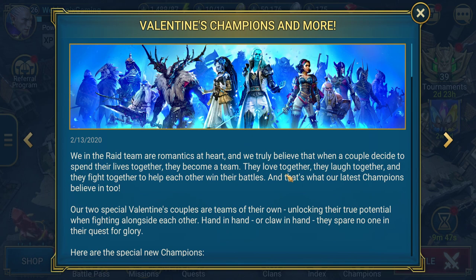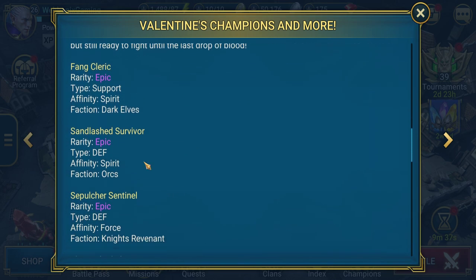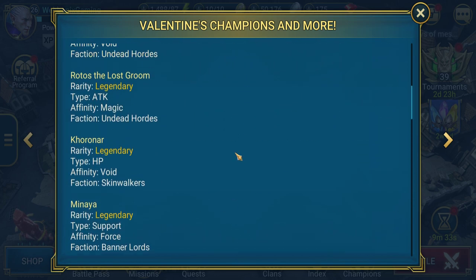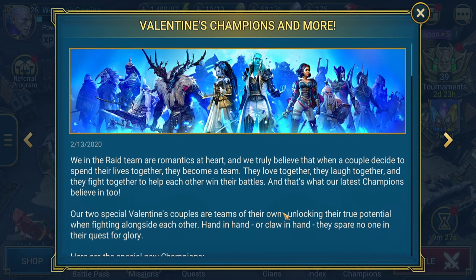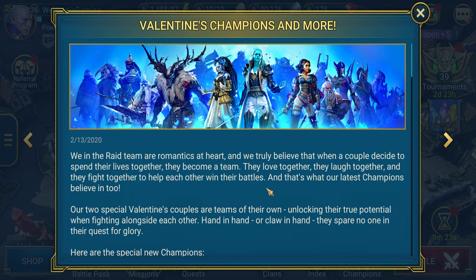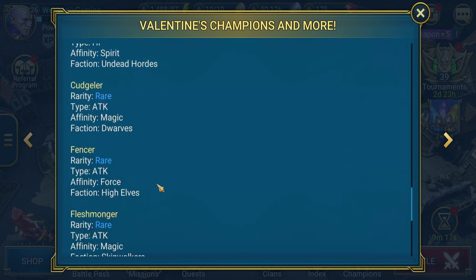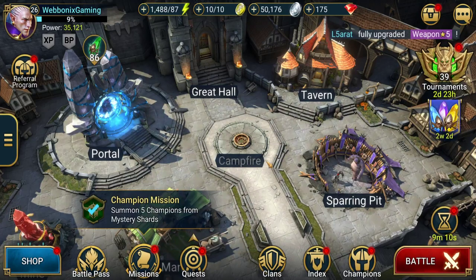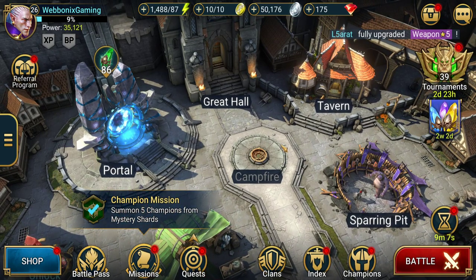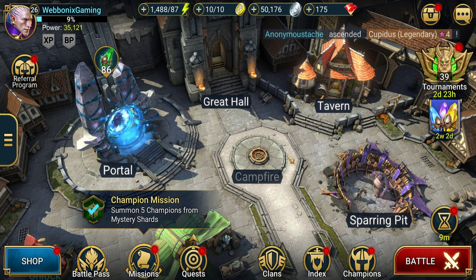We've got a new pop-up called Valentine's Champions and More, telling us there are going to be some new champions in Raid — new legendaries, epics, and rares. There's also a fusion event coming up this weekend where we'll be able to fuse a new legendary champion. I'm assuming it'll be one of these new champions, which means we'll probably need most of them to complete the fusion. Details haven't come out yet, so that's just presumption. Patch 1.13 dropped yesterday.